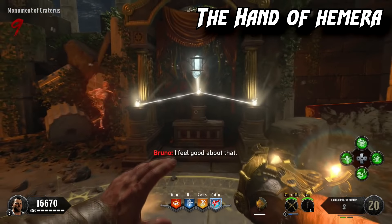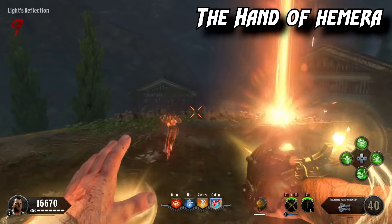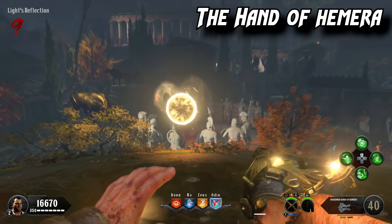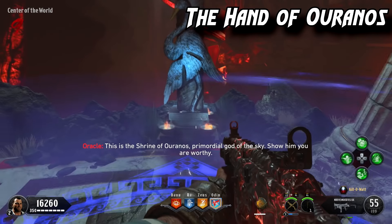Once the shrine is completed it lights up and a portal spawns. Use the ultimate ability for the Thera gauntlet, survive the timed trial, and teleport back.